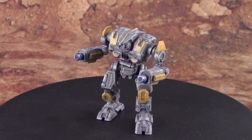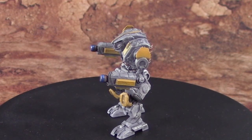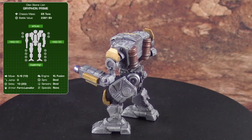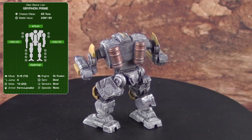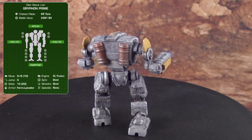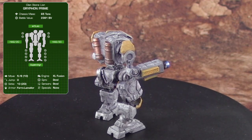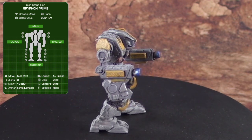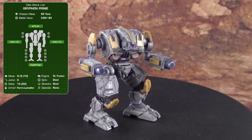The next mech is the Gryphon. Moving into the heavy weight class, this is a 65-ton Clan Omni-mech — an absolute beast. It walks 5, runs 8, which is typical speed for clan mechs. But in typical Stone Lion fashion, it is equipped with a supercharger, so it can sprint up to 10 hexes or 10 inches in bursts. In terms of armament, it's got a little ER small laser in the head, backed up by two massive Hyper Assault Gauss 20s — one in the left arm, one in the right arm. Those things are absolute crit finders.